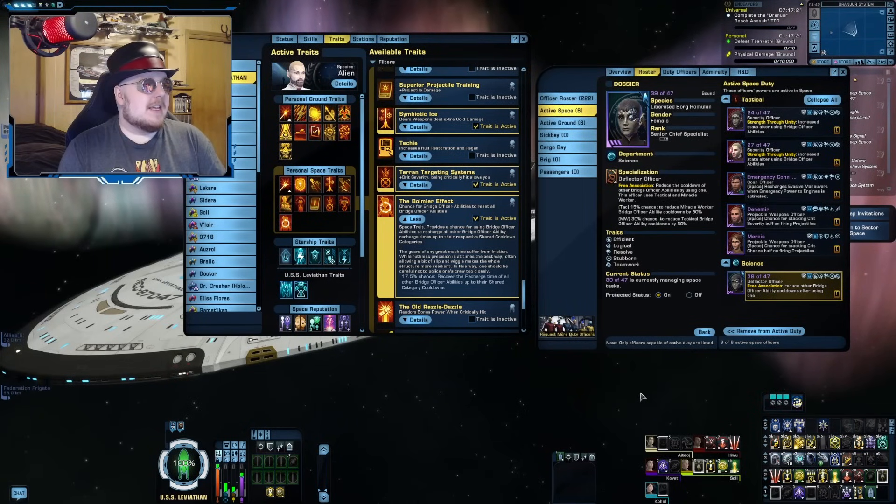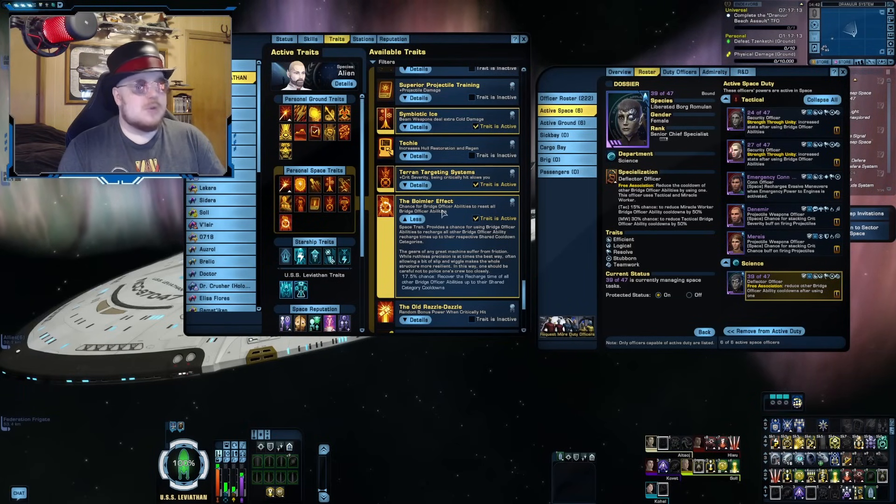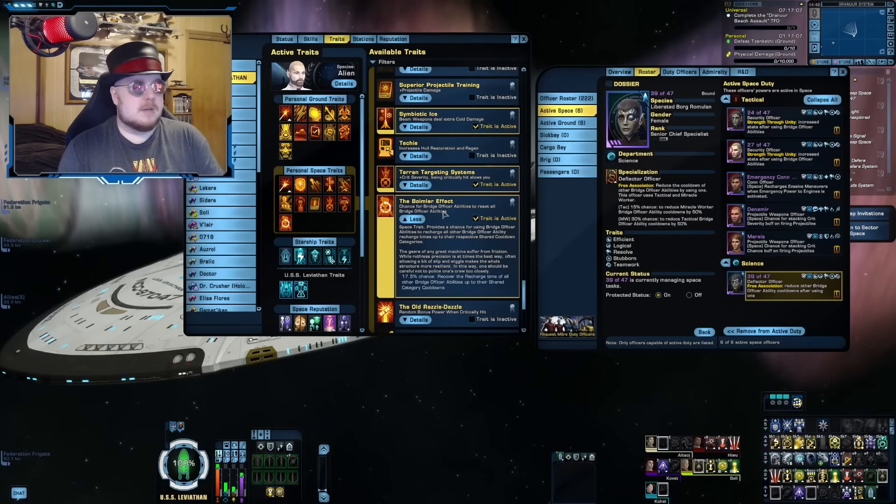The other big downside to this method is that it's probably the most expensive one. The Boimler Effect is a lockbox store personal trait, so you can buy it on the exchange, but it's still going to be pretty expensive — not as expensive as Improved Photonic Officer since that comes off a ship, but a lockbox store trait is still going to be very expensive.